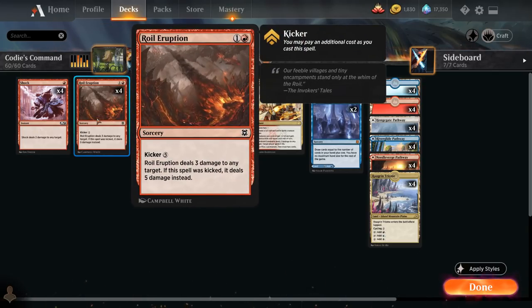We also have four copies of Royal Eruption — a two-mana sorcery dealing three damage to any target, which can always go upstairs. It can also be kicked for five additional mana to deal five damage to any target. Even if we cast it with Kicker, the mana value will still be two, so we won't be able to hit anything other than Shock with our Royal Eruption.